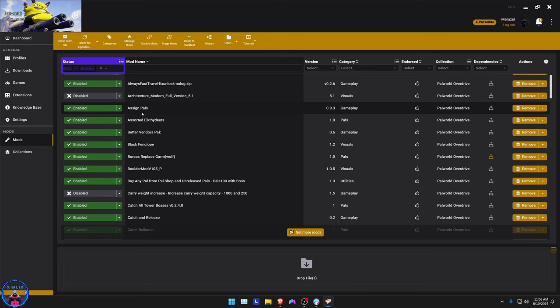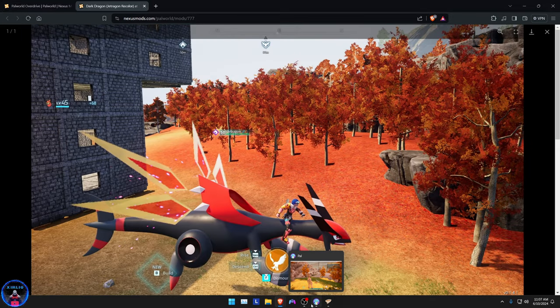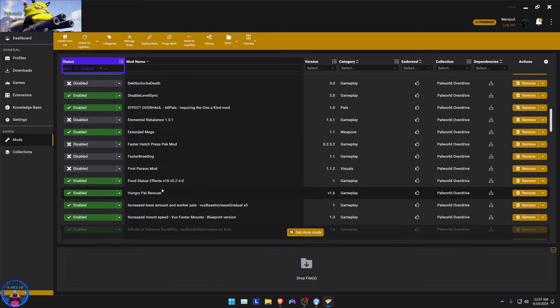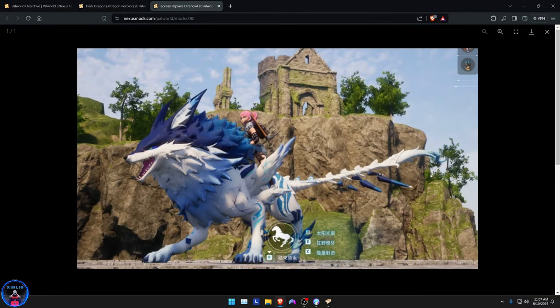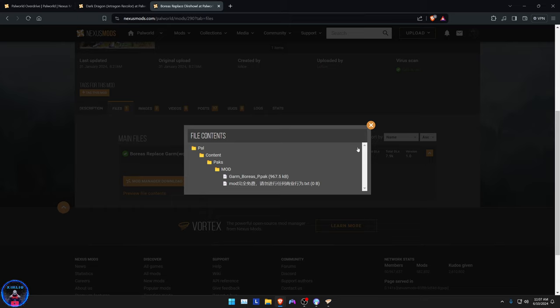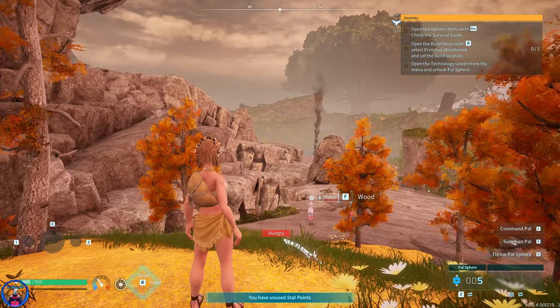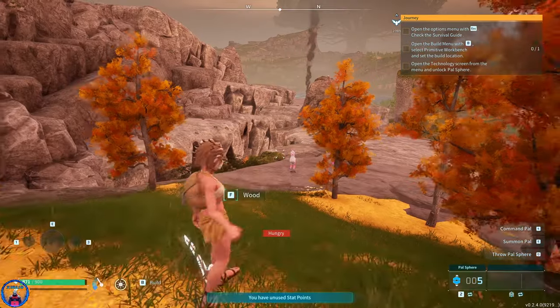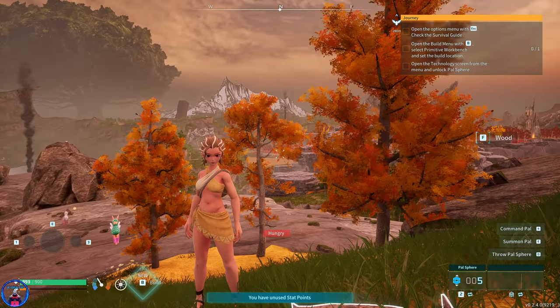I want to show you guys the dark dragon — it looks kind of cool. So this is supposed to be the wolf reskin and it doesn't work as intended. I'm unsure why — maybe because of the game version, maybe it just doesn't work properly with OBS or something. But this is how the Dire Wolf was supposed to look, and instead we got whatever that other thing was. I hope you guys enjoyed this showcase of the collection.